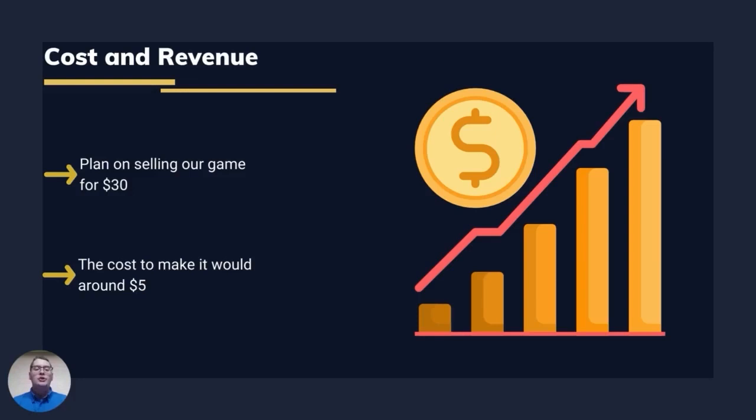Cost and revenue. We plan on selling our game for around $30, giving us a $25 profit margin, with the cost to make our game being around $5. That is not currently including any labor fees, warehouse space, or manufacturing costs — that is strictly the cost of materials to make the game.